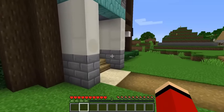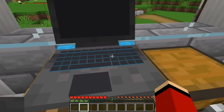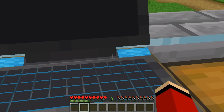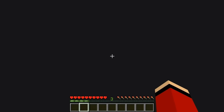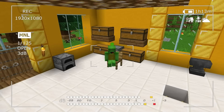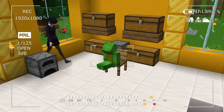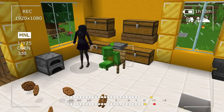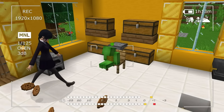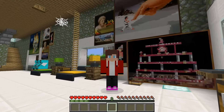JJ finds a videotape in the garbage. Mikey doesn't want to watch it but JJ says it'll be fine — maybe there's a game show on it. They watch it together. Something strange appears on the screen. Mikey says he knew this was going to get creepy and has a bad feeling. JJ turns it off.